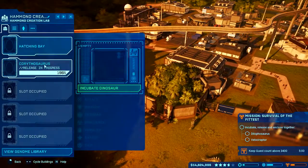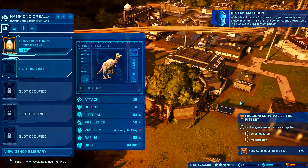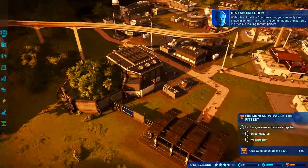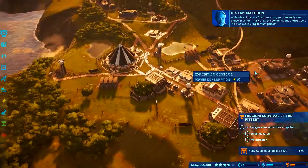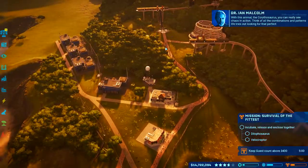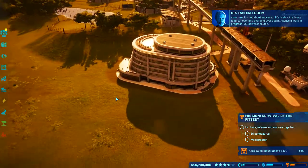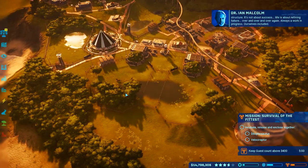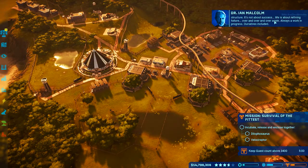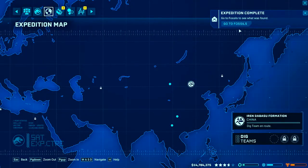One more of you — the Corythosaurus. You can really see chaos in action; think of all the combinations and patterns that life tries out. What are we doing now? 4%! We could do another hotel. Life is a luck refining failure over and over again — always a work in progress. Are you done? Very nice. More of that stuff.